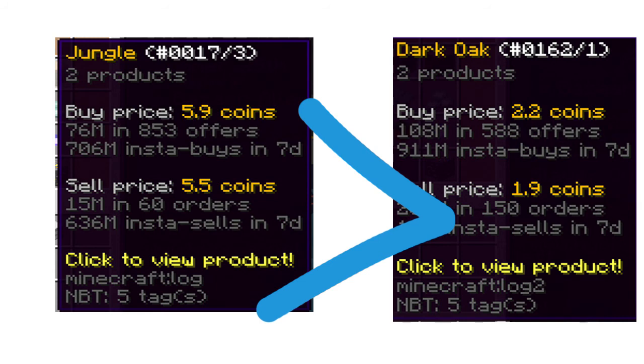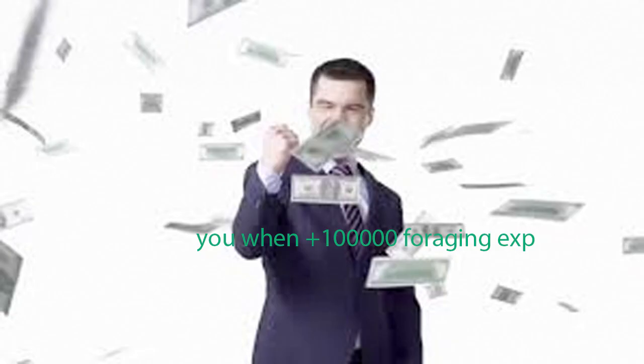Jungle wood is also one of the most expensive woods on the bazaar, only after oak, so you would also be making a lot more money than dark oak. That is basically a pretty simple concept but it is a lot more effective in both money and experience.